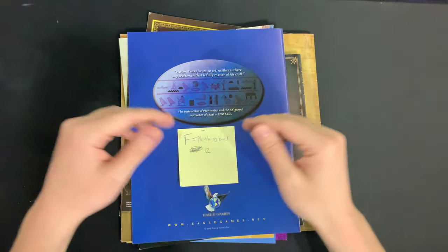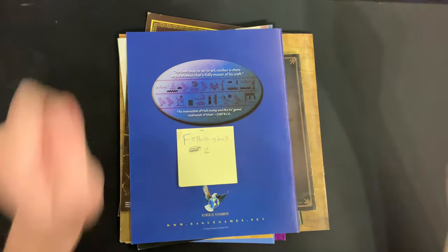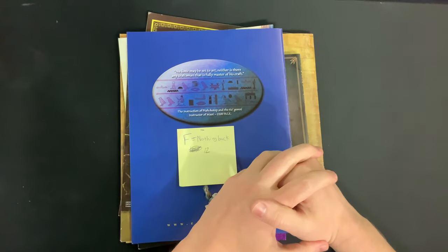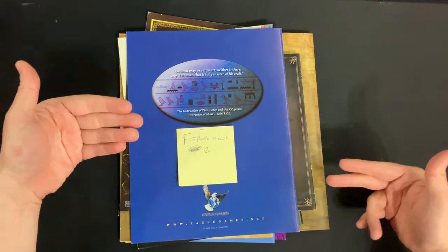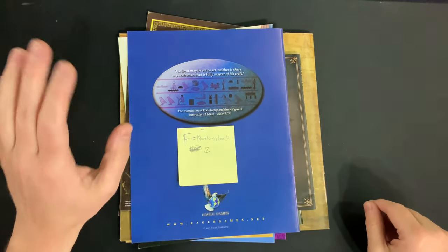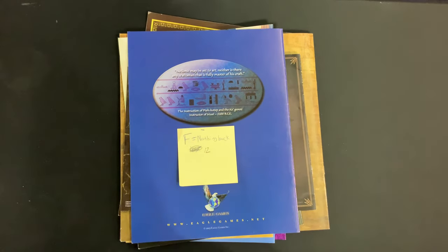I'm back again today for another video about board games, and today specifically I wanted to take a look at 100 different board game rule booklets and focus on just the back of the rule booklet. I found out that there's really about 14 tiers of how people handle the back of their rule booklet, and I went ahead and rated and ranked them. So that's what we're going to get into. If you're looking to create your own rule booklet, you're going to see some absolutely crème de la crème — but we've got to start in the F tier.